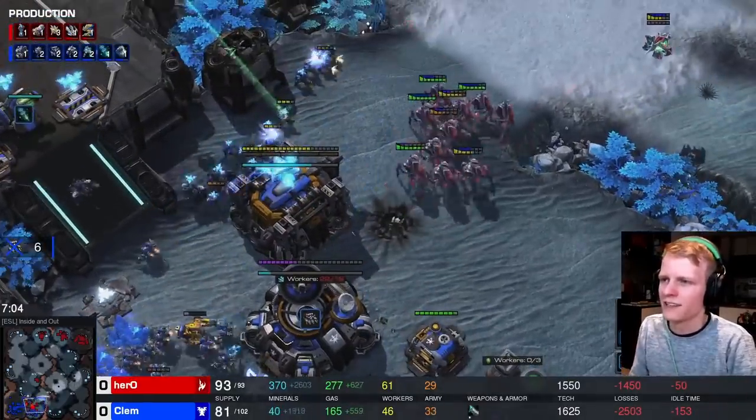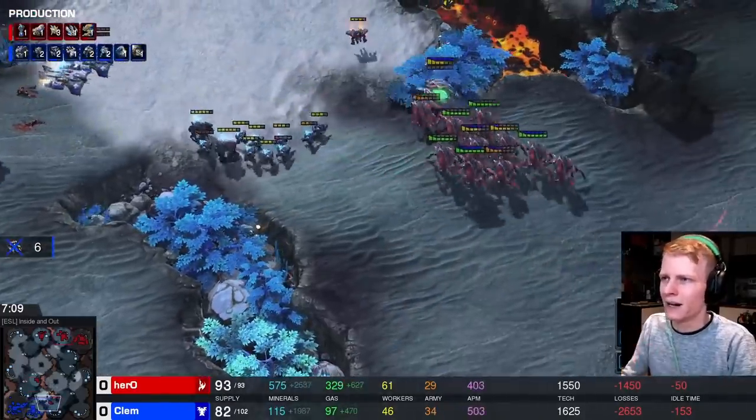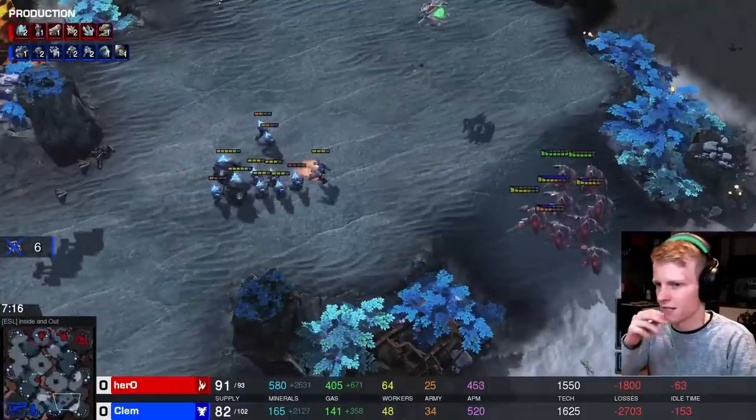This is just like the 4-gate warp prism with Blink Stalkers that Parting used to do, but instead of the warp prism you have an Oracle and a proxy gateway — which makes a lot of sense.